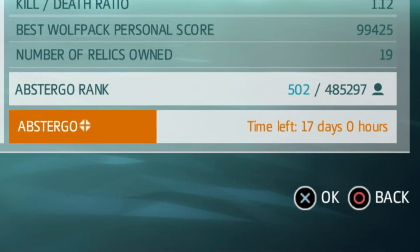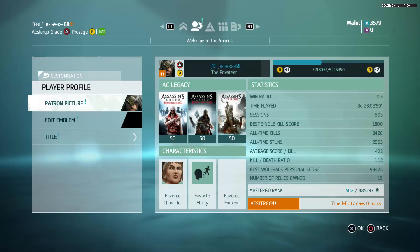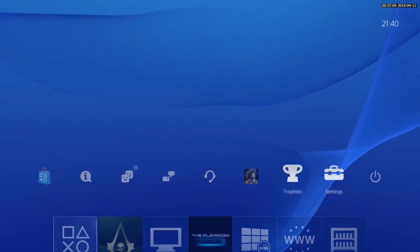Look, I have 17 days of Abstergo service. 17 days. Now what I will do is simply log out of PS4. I am playing on PS4, so I go to the menu and simply log out.